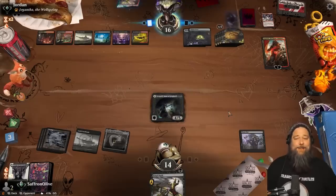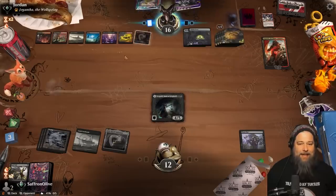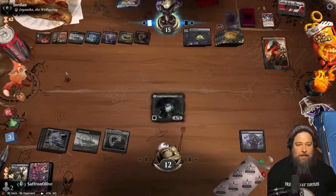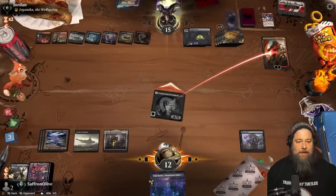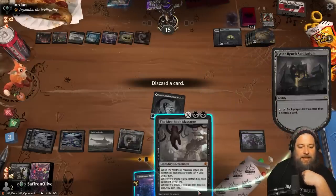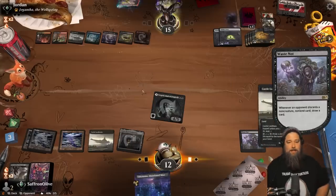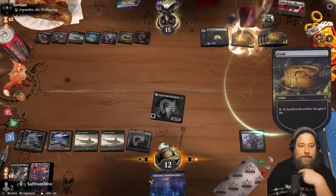Can we overcome an Angrath? Angrath ticks up, we lose our Fatal Push. Their deck shouldn't be very good at killing Turgrid. We've got to get rid of that Angrath. Geier Reach Sanitarium - discard Meathook Massacre. Fatal Push, so we get to draw a card. Cast Lock Wain, pass the turn. Opponent sacks a food to gain some life, getting close to another Croxa.